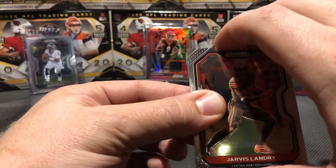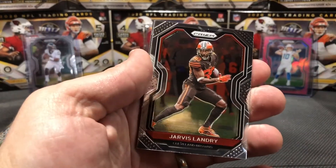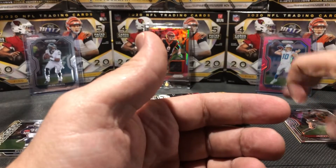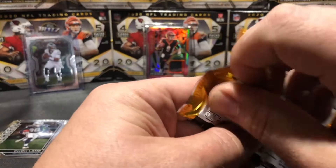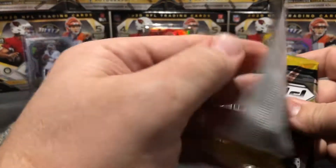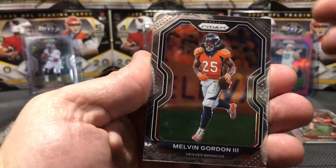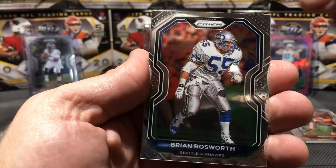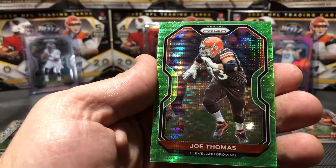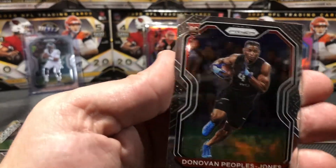Jarvis Landry. Looks like we might have our auto in this one, so I think we should put this one to the side and we'll get into it at the end - keep the best for last, right. We got another green pulsar left too. Melvin Gordon the third, Brian Bosworth, and a Joe Thomas. Donovan Peoples-Jones - that's a nice rookie.